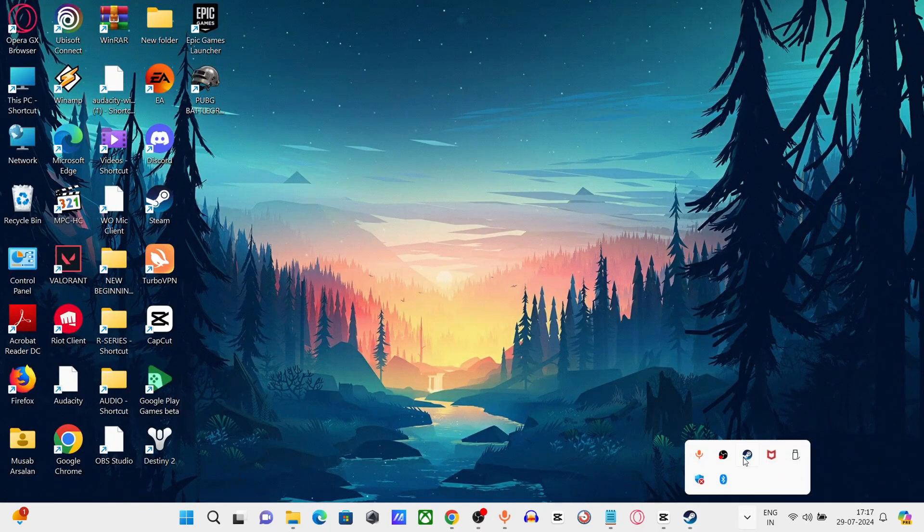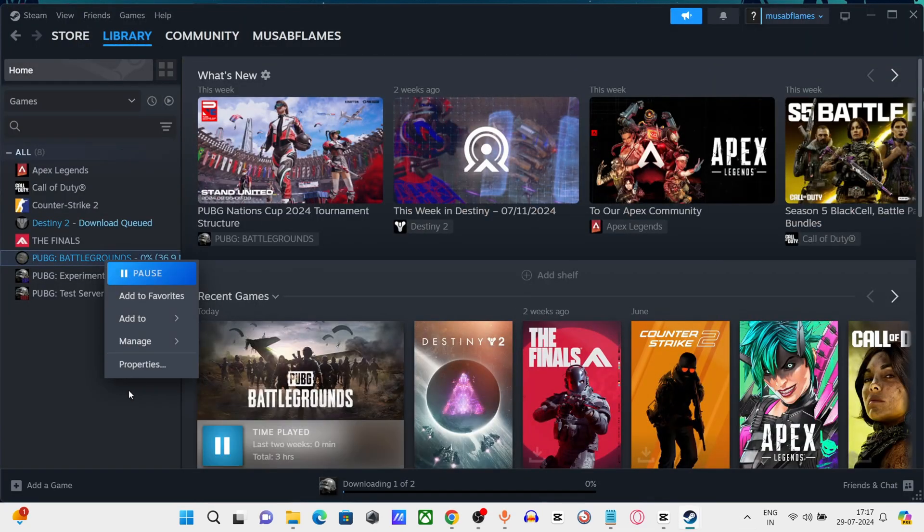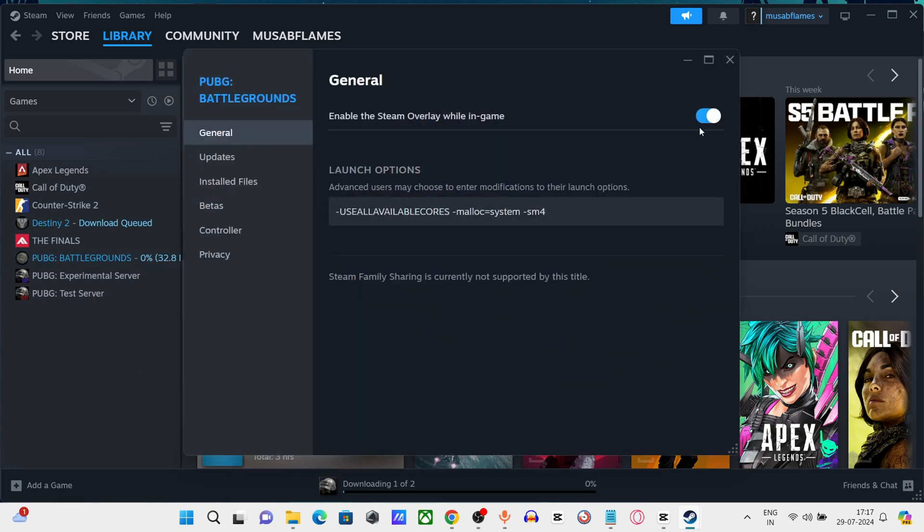Step 5: Open Steam again, click on Store, then Library. Right-click on PUBG and click on Properties. Disable the overlay option.